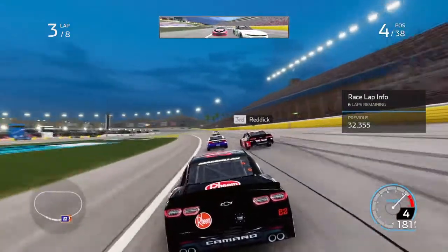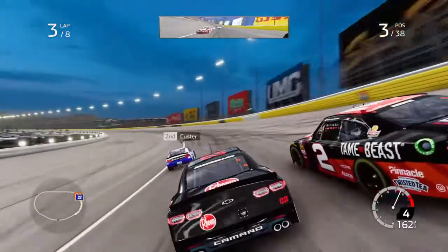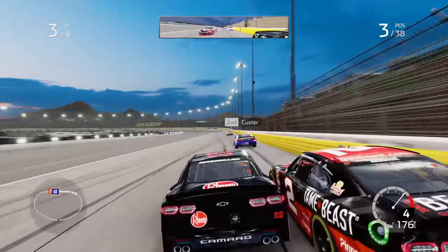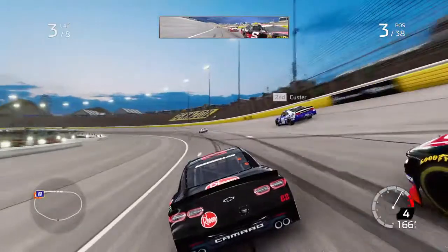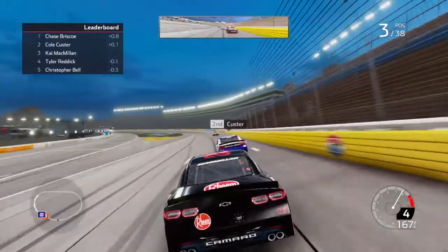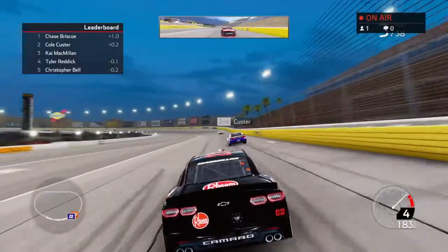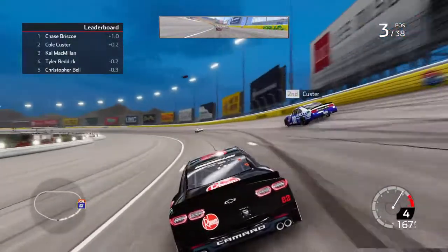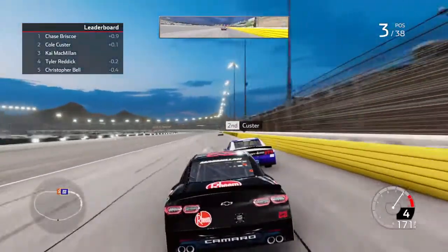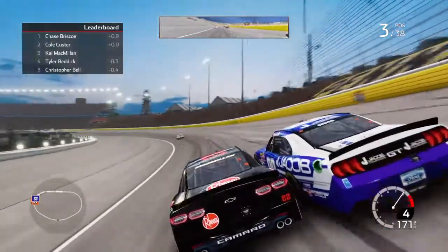He's in second now. So we gave Custer a huge boost - you're welcome, bud. Inside of Reddick - there we go. I'm trying to get in the draft with Custer but it's not working. Looks like Chase Briscoe was out in front, and we'll clear Tyler Reddick. It gives you a bigger run when you come into the corners on the outside. Now we go under Custer and we will take second place.